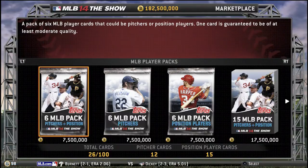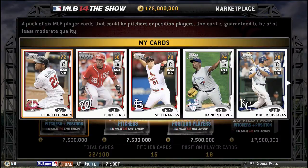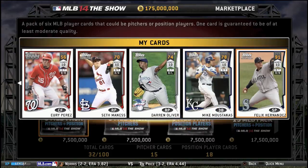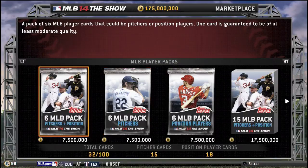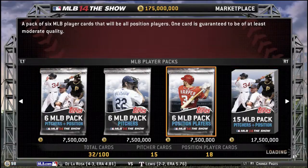Let's open some other packs here, guys. Let's go to the Pitcher's Pack again. We get Mike Moustakas, Felix Hernandez — there we go, 91 overall, another awesome starter. My pitchers have really just been awesome so far.